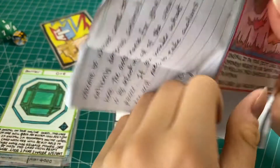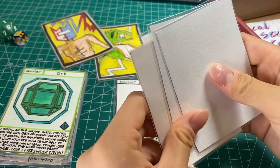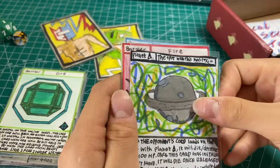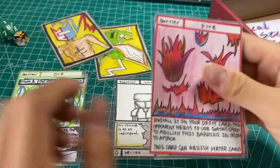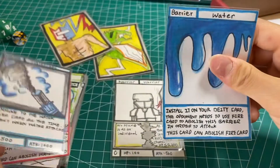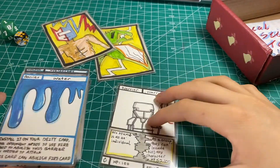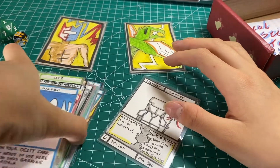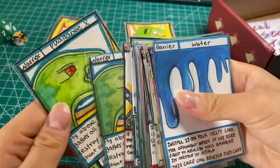Let's open it up. There are five cards in here. We have planet triangle — I'm not sure — a fire card, another avalanche, and another water. No new cards in this one. So basically these are all the cards from the official packs.